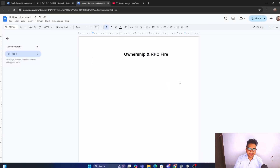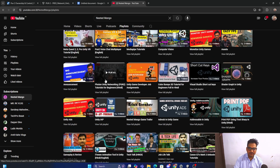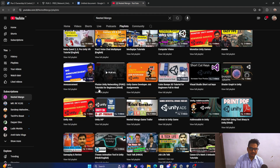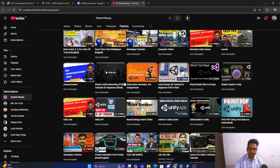Hello everyone, welcome back. I am Ramki Singh, Unity game developer, YouTuber and blogger. Today is a very important topic. I have done tutorials on Photon Fusion 2 as well as Photon PUN 1 and 2. Currently PUN 1 and 2 are in maintenance mode — no new features will be added, but improvements continue. Since most of us have existing projects on PUN 1/2, we cannot just give up. So I am creating one more tutorial covering ownership and RPC firing, which you won't find a proper tutorial for on the internet.